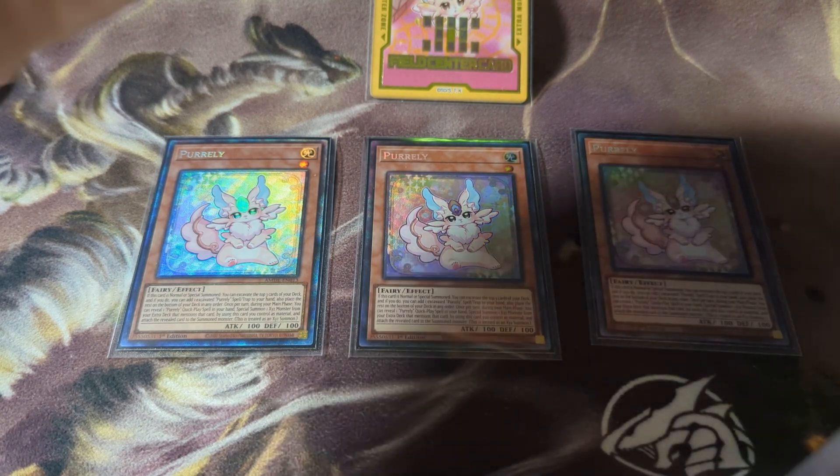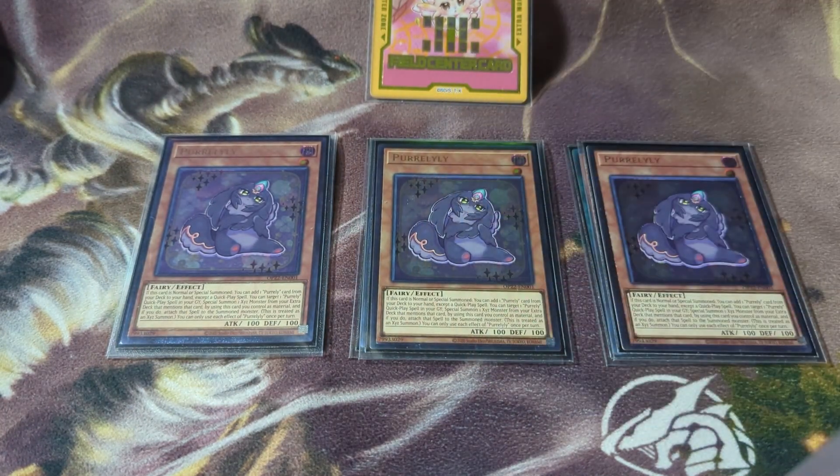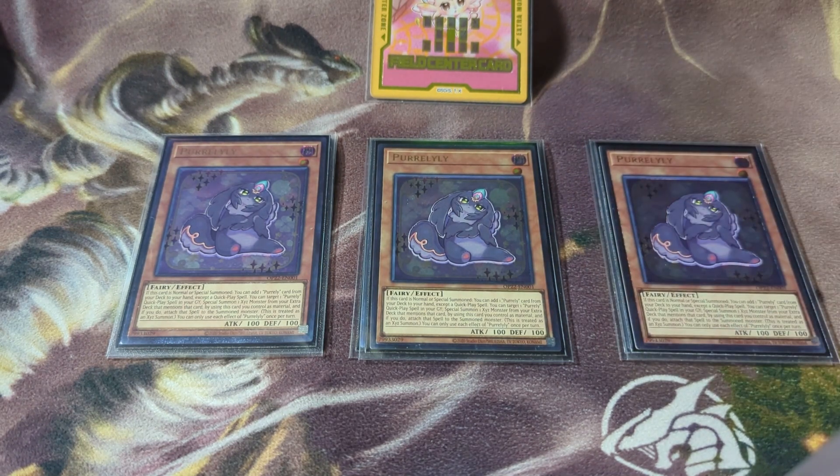After that we have three of the other monster — triple Pearly Lily, as the OCG calls it. This is the one that searches out your quick-play spell cards and traps when it's normal or special summoned. It can also target a Pearly quick-play spell in your graveyard and special summon an Xyz with the corresponding one you targeted, so if you targeted Happy Memory you can summon the Xyz and attach the target as material, treated as an Xyz summon. The key difference is that Pearly is a soft once-per-turn while Lily is a hard once-per-turn.